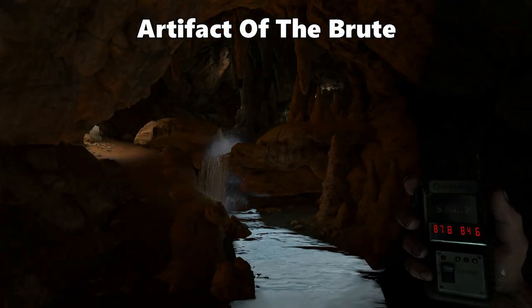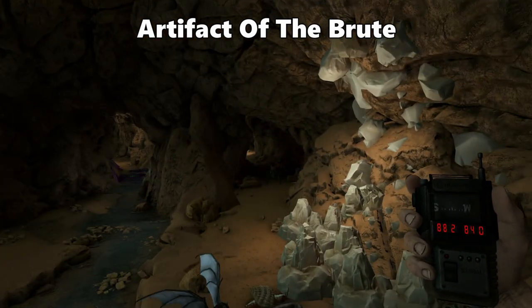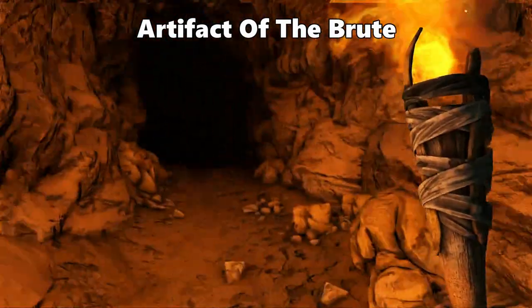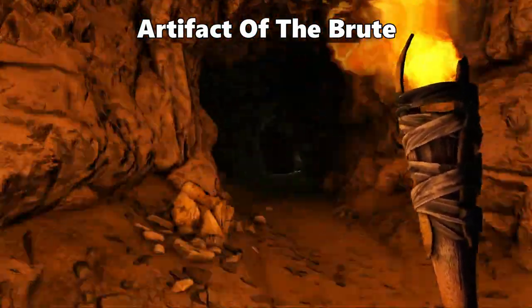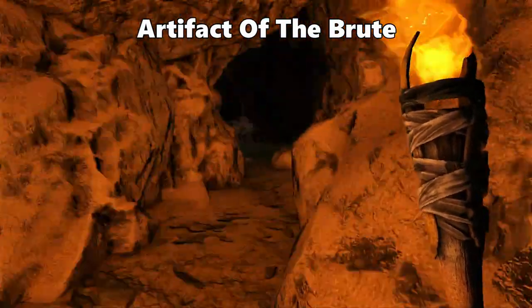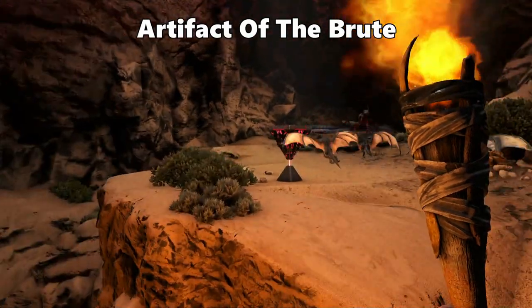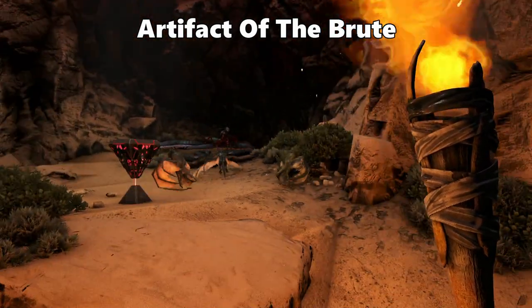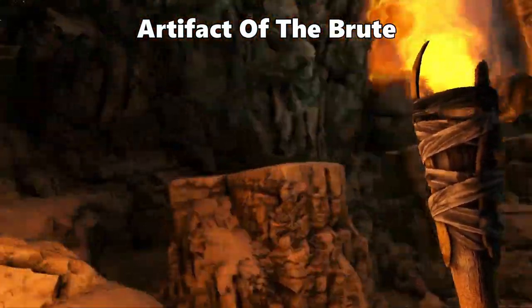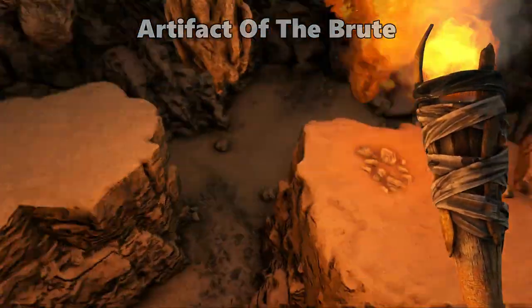The cave is a bit of a maze but if you follow this way, take the right tunnel and just keep going right through here. Every time you enter a room with multiple directions, always take the right one and this will keep you on the correct path. You will come to a drop — it's not always here but there can be a decent drop that spawns in this location. Keep going around to the right and this will take you to the artifact room, where you'll find the Artifact of the Brute up on a little platform.